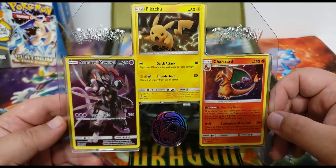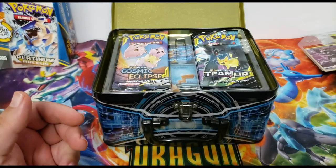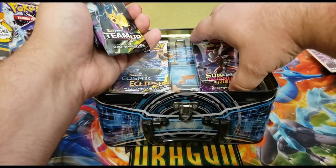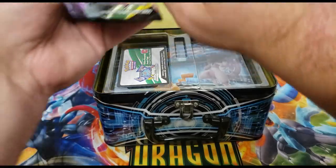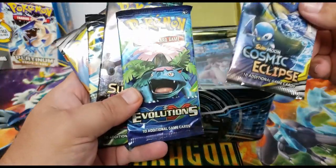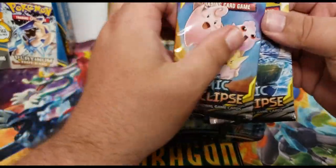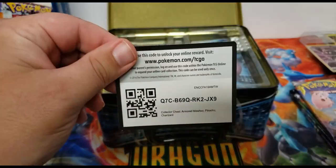These three cards right here are a big reason why I got this — they are insane and I love them. I'm going to move this off to the side and show you what else comes in this. It looks like it comes with some packs: Cosmic Eclipse, Evolutions, Guardians Rising, Team Up, and another Cosmic Eclipse. Those are the packs that come with that, and obviously we have the code card too.